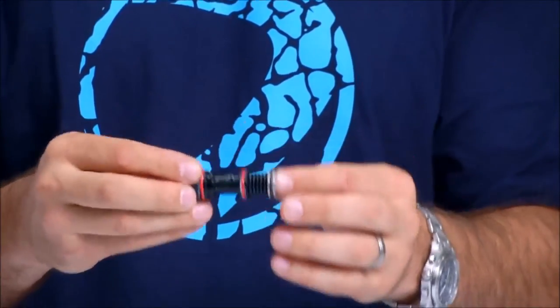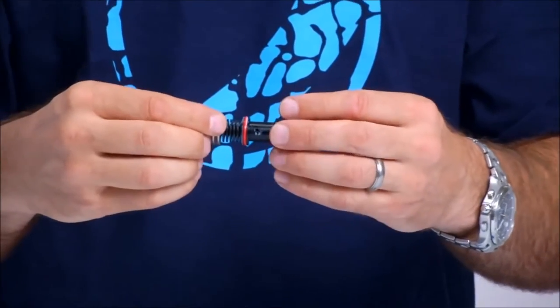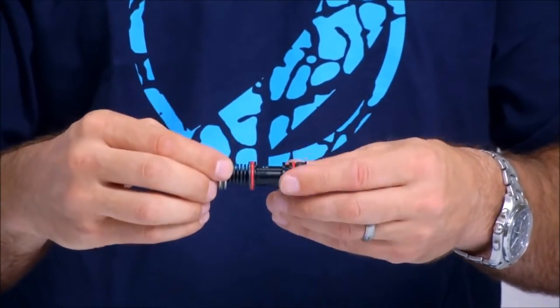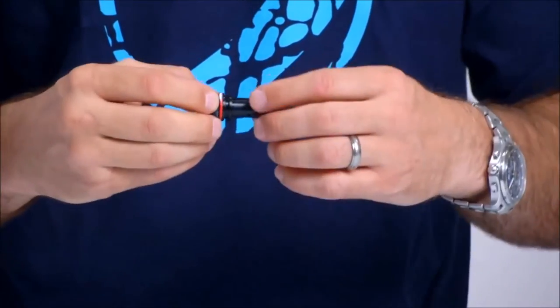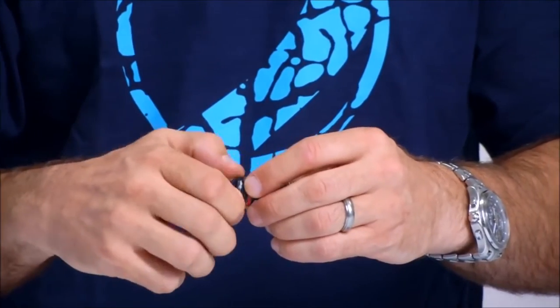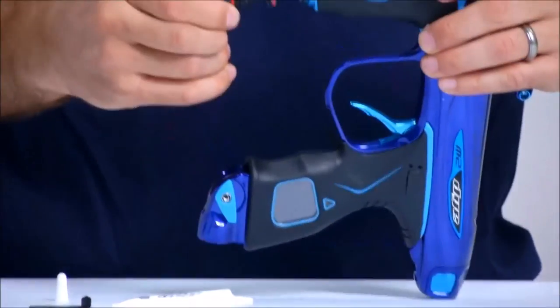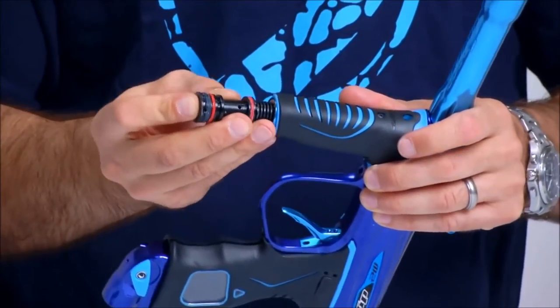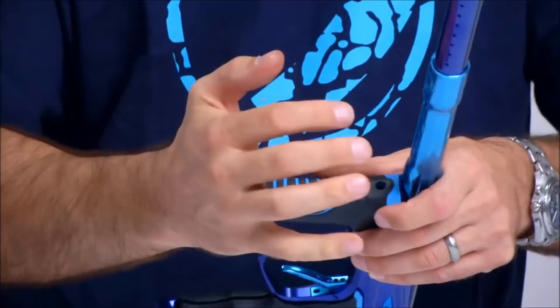Put another small dab of grease on the piston head o-ring and rub that around evenly. Lastly, put a small amount of grease on both the red o-ring and the cartridge o-rings. At that point, gently slide the piston, shims, and cartridge up inside the reg body as one unit. Go slow to prevent any o-rings from being nicked, scratched, or damaged.